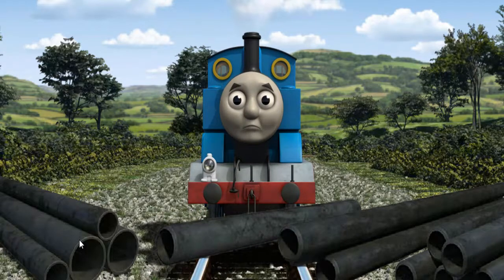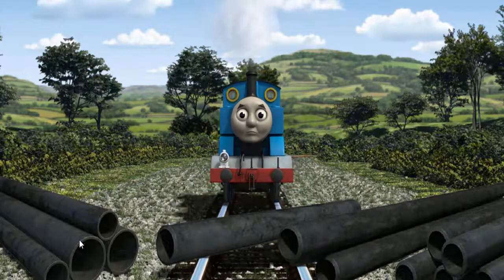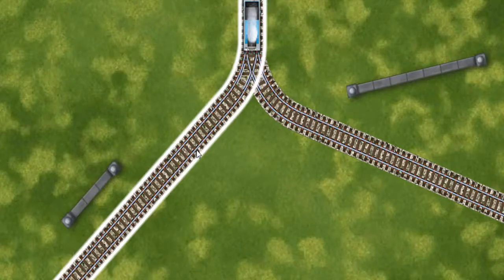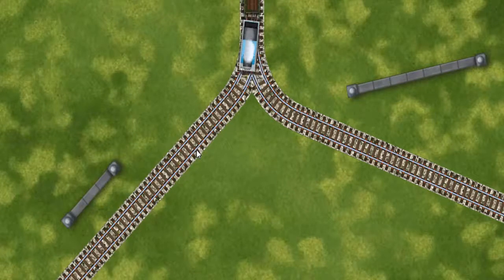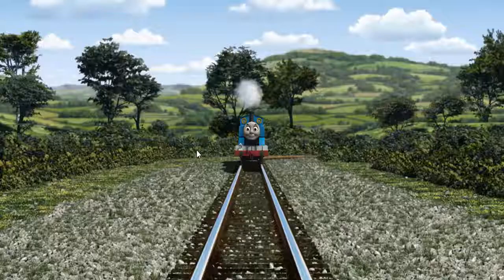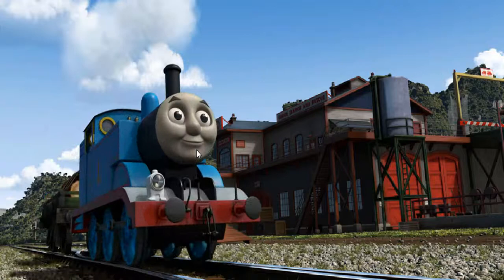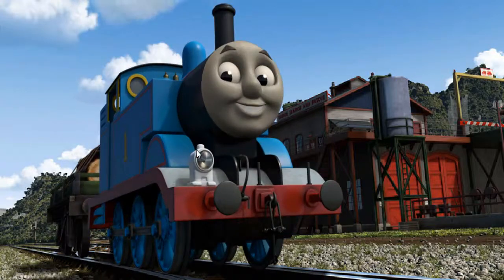Suddenly, Thomas had to stop. He needed to go a different way. Show Thomas the track that goes nearest to the shortest wall. All clear! Thomas puffed proudly into the Sodor Search and Rescue Centre. With your help, he was a really useful engine.